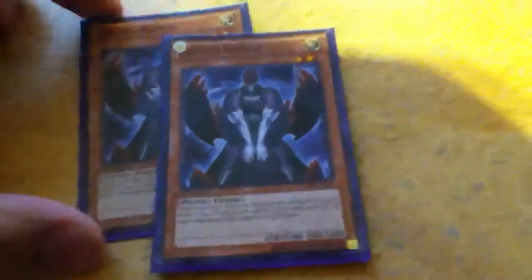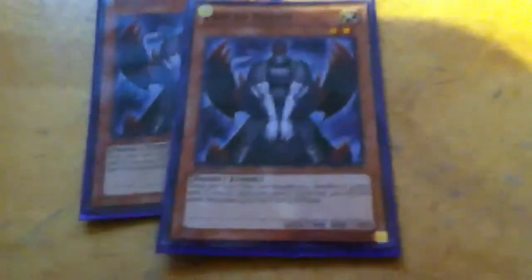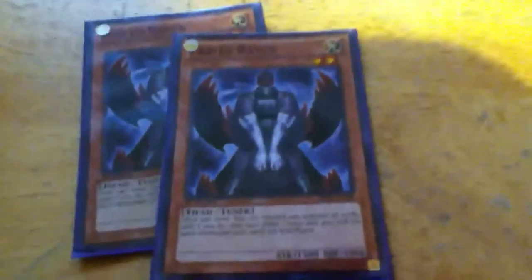The basics: I run 3 Grapha, Lord of the Dark World, 3 Silvas, Warlord of the Dark World, 3 Beiges, Vanguard of the Dark World, 3 Brows, and 2 Fabled Ravens. I run Fabled Raven because when you summon it, you can discard as many Dark Worlds as you want and get their effects.